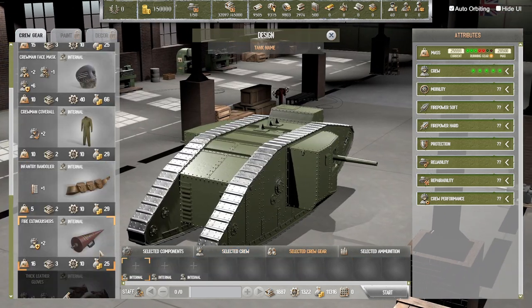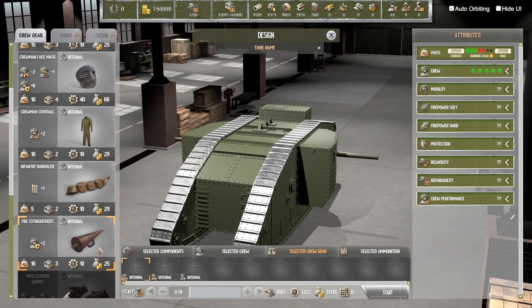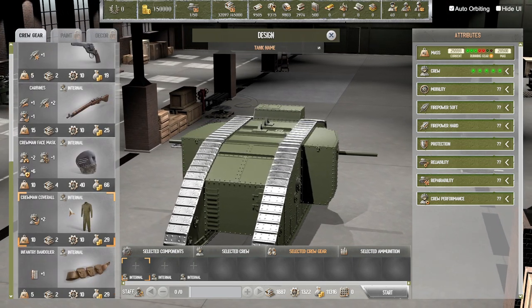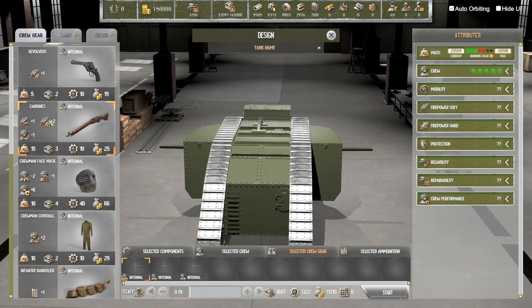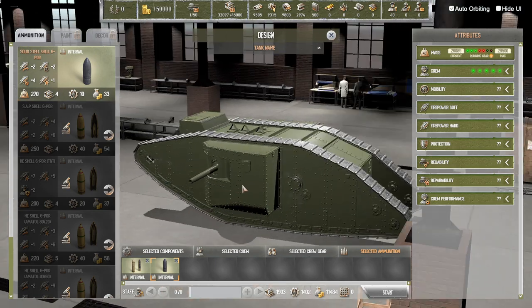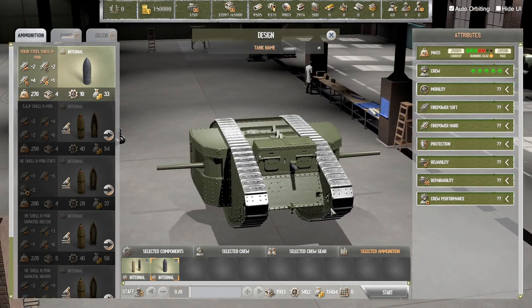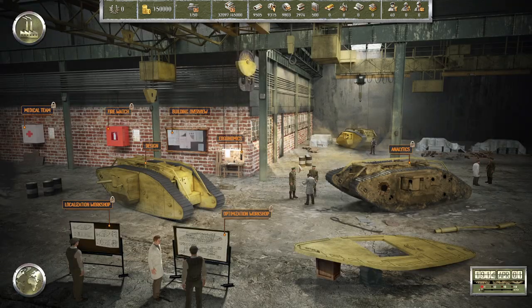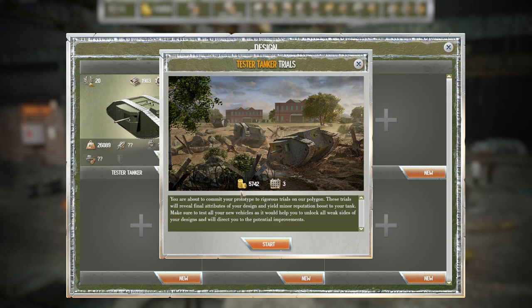We can give the crew different gear — apparently this is a fire extinguisher though it looks more like a trumpet. You can give them a bandolier, coveralls, face masks, revolvers, and carbines. Then we can choose different ammo: some shells and some solid steel. We're fully armed — it's a good tank. Since we don't actually have a buyer yet, let's take my test tanker out on trials. It's going to cost us some money and take a few days.